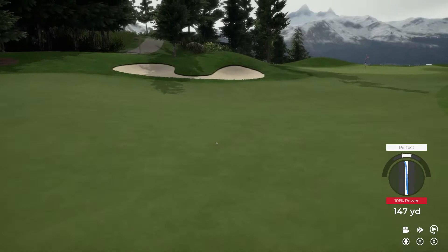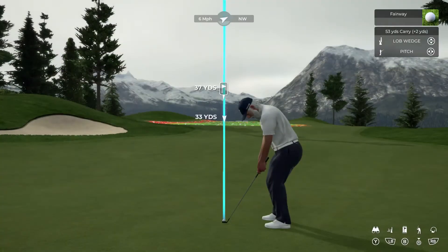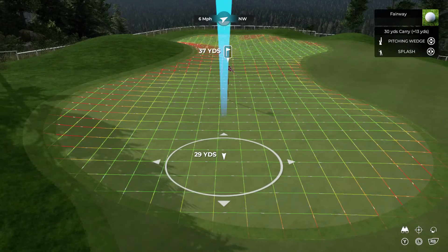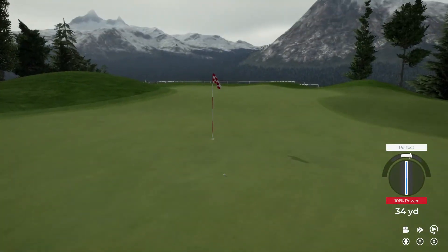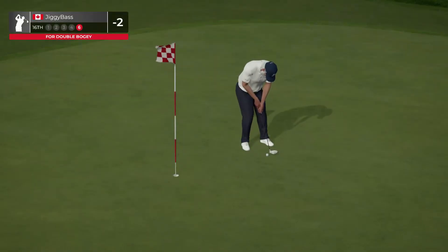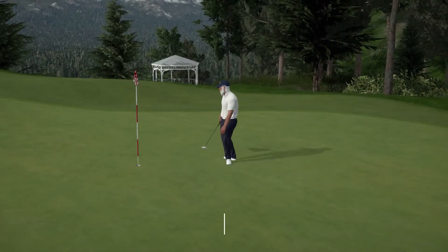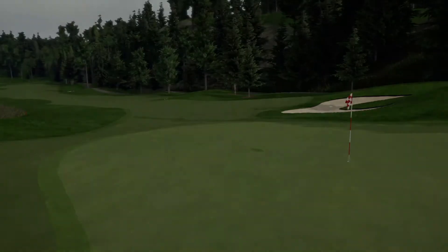We're out of the rough into the short stuff — let's regroup and play that splash shot again. That's just going to release to about six feet — we'll knock that in for double hopefully. This putt's good so far. Oh yeah, that is the kind of putt that we want — just not when it's for double bogey.